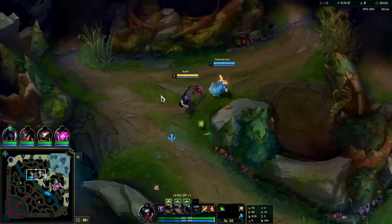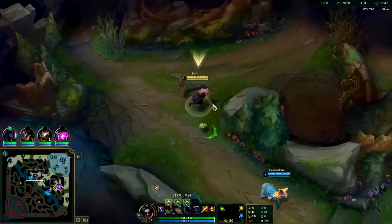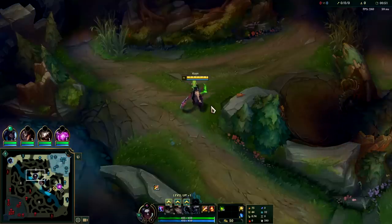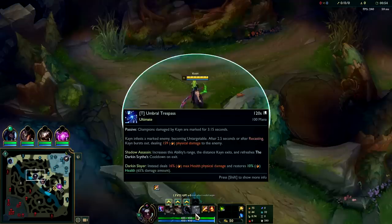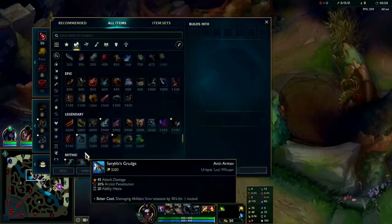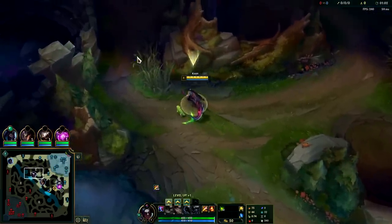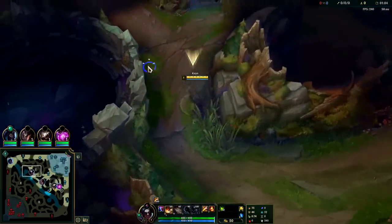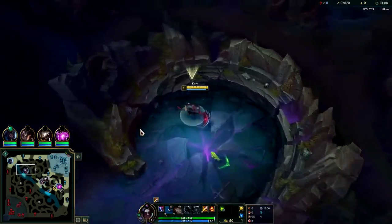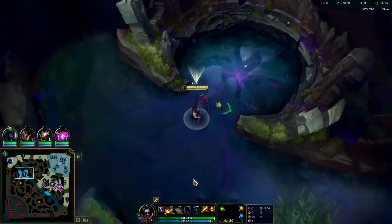With that being said, he did take Press the Attack, so if we go into a fight with more HP than him and we have ignite, we can win it. If he went Lethal Tempo, even with ignite I wouldn't want to fight him. Flash and even Ghost are viable on Kayn, but having ignite is really nice because even if you're inside of someone with your R you can still ignite them. Plus you don't have to go Chempunk Chainsword, because they keep nerfing it — it's more expensive and they've kept nerfing grievous wounds.